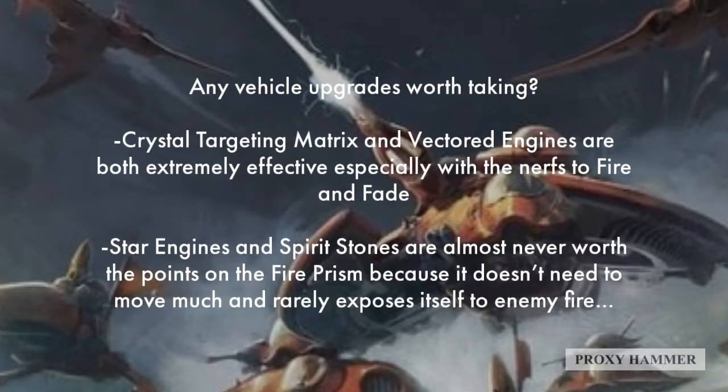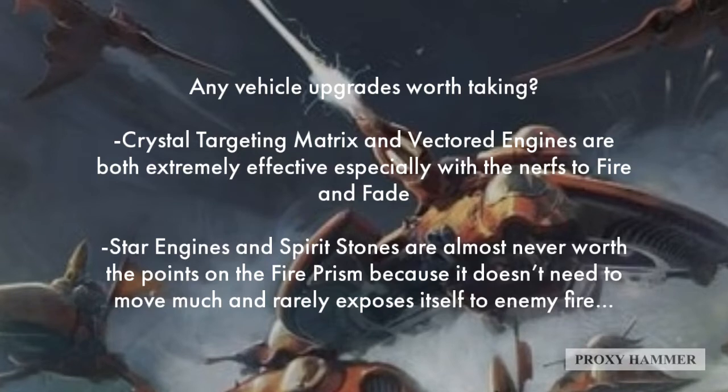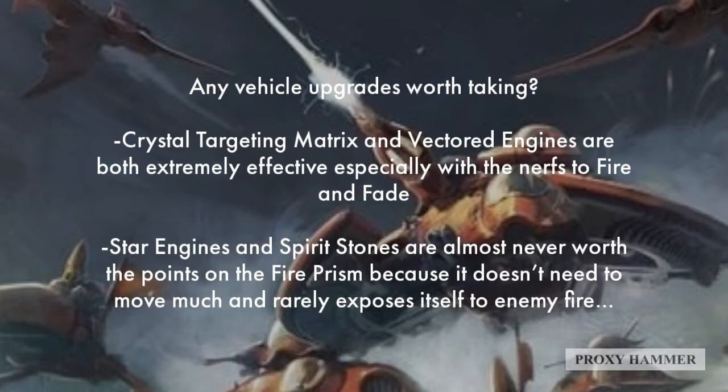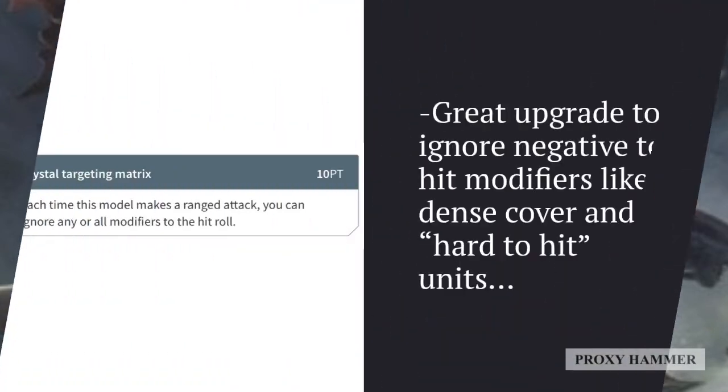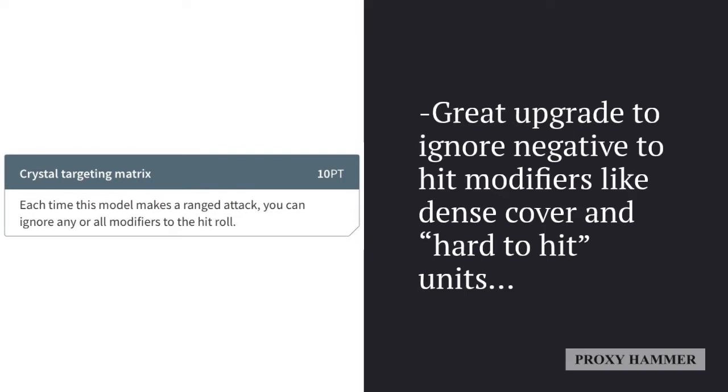Star Engines and Spirit Stones are really just never worth it on a Fire Prism. You're probably not going to need to move extra inches with it, and you never really want to take damage with the Fire Prism anyway, so Spirit Stones rarely come into play. Also, with the trick we're going to be doing using multiple Fire Prisms, having a damaged Fire Prism with a worse Ballistic Skill isn't that big of a deal when using this strategy.